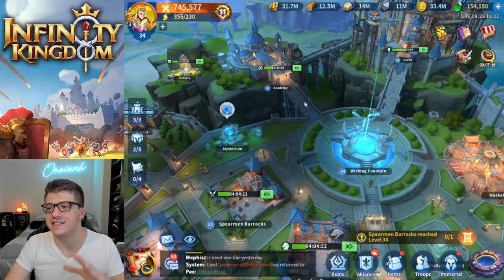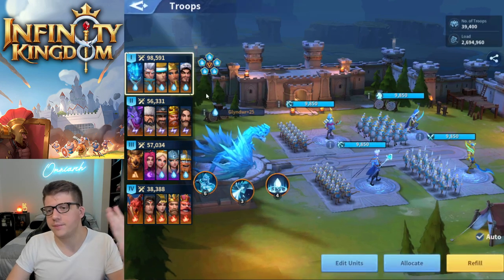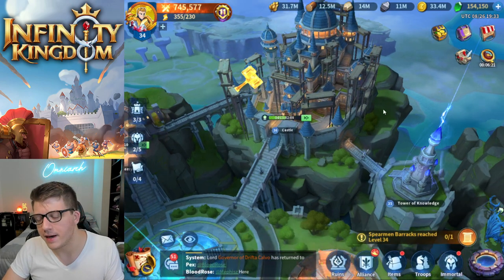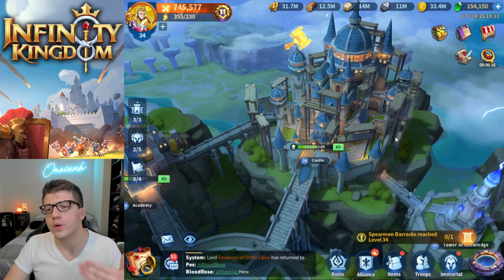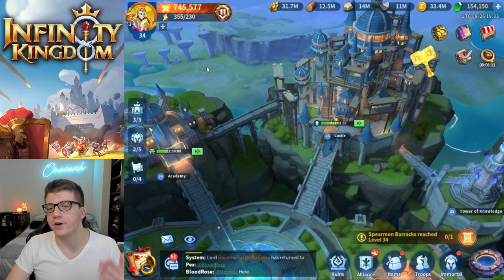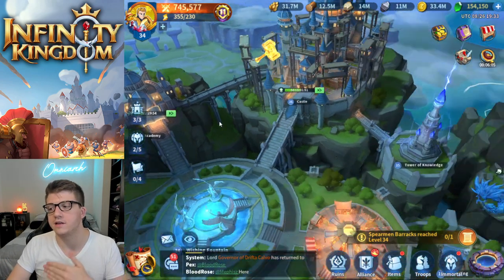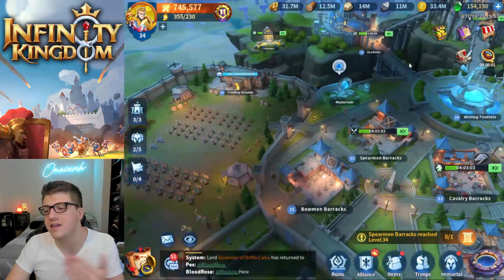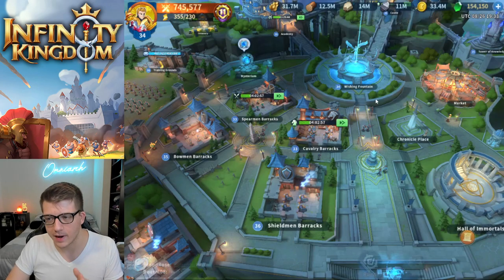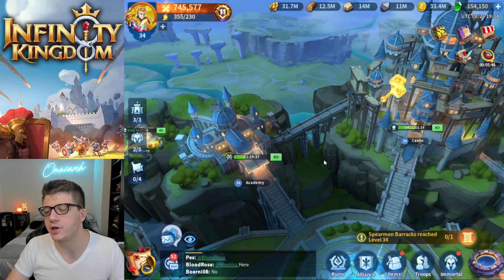It's not necessarily important to have a really high total power number. Troop power is really what decides whether or not you win fights, but as your account progresses you're going to be increasing the level of your castle, which increases the level of your tower of knowledge. A higher total power indicates farther progression into the game, which unlocks more skills, more technology in the academy, and higher tiers of troops when you upgrade your barracks.